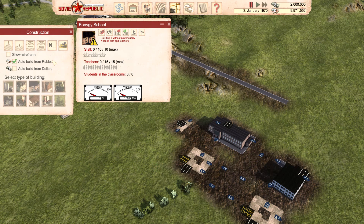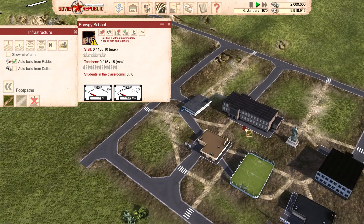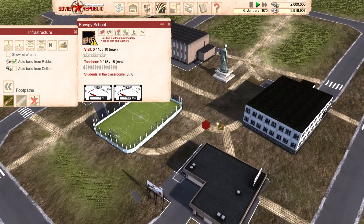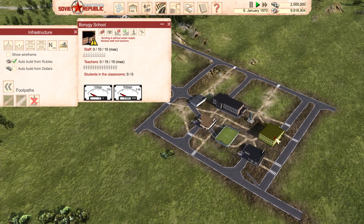Now we're going to connect all of this with our roads. Something to keep in mind when making your pathways is that people will not travel through a building to get to a pathway. Pathways should be considered from pathway to pathway, or pathway to road — they will not walk through buildings or bus stations and consider that a part of the pathway. That's something I struggled with when I first started playing. This would provide just about everything your citizens would need as far as culture, food, education, and such.